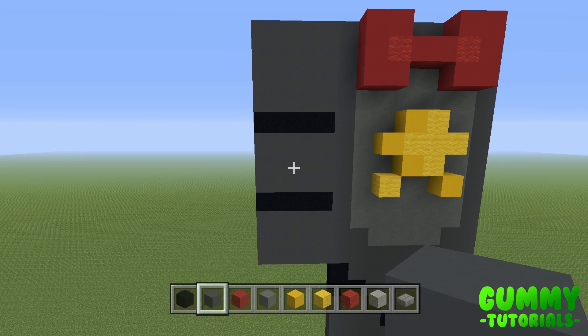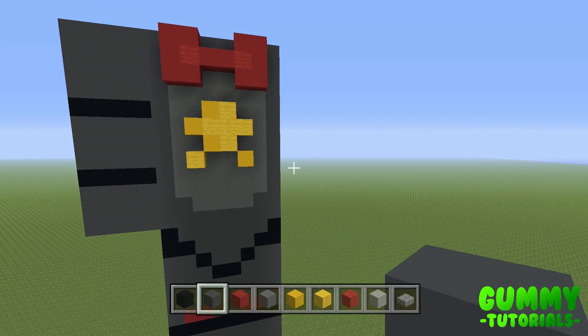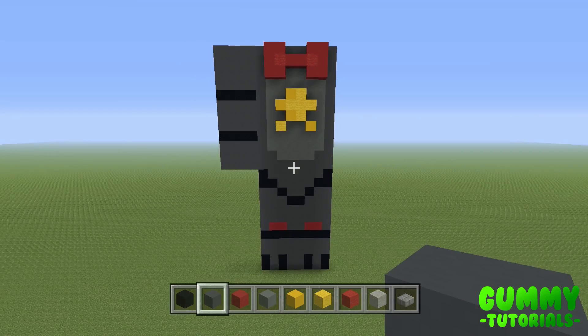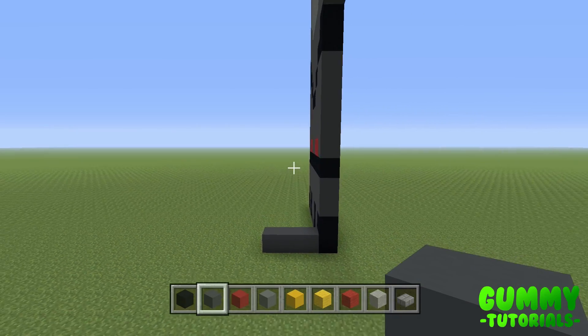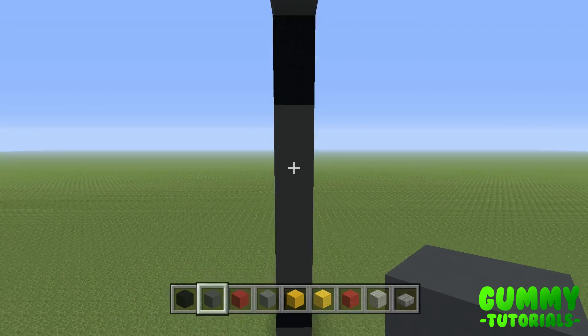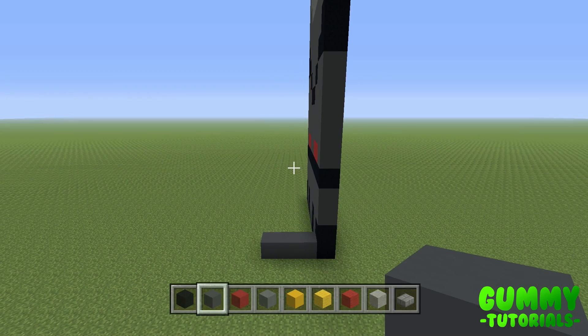Feel free to pause and go back in the video if needed. You should now have a shape showing the right arm (Lefty's right) alongside the body. We're going to head around to the left side to start making the statue 3D - expanding the sides to create depth. We go one, two, three blocks to the left using grey concrete on the side of the leg, making it 12 by 4. The first block of each row is already done, so we're only placing three blocks per row.